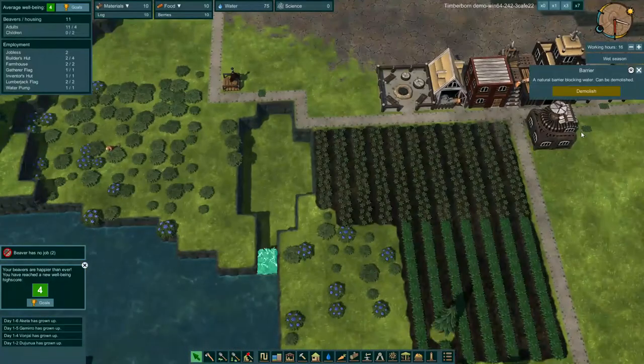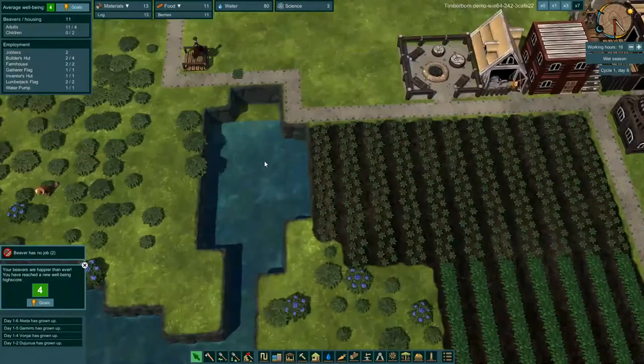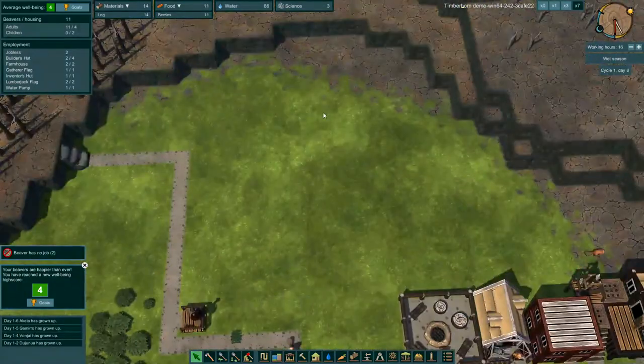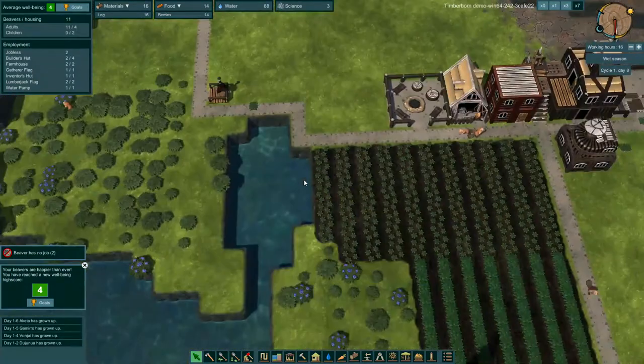Let's go ahead and demolish this. That should cause some of the water to flow in there. As you can see this is now all green — it went from gray to green because the water is a lot closer now.